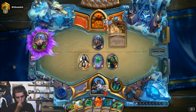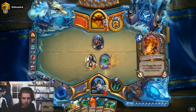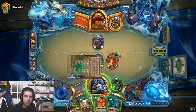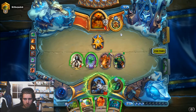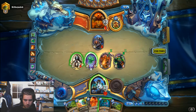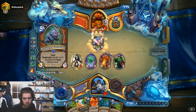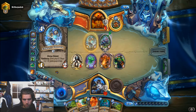Shield Slam. So we have 7 damage, 8 damage probably. Fender. We want to shuffle first. Spreading Plague. Alright, we cleared with our face and punching him. That's lethal.